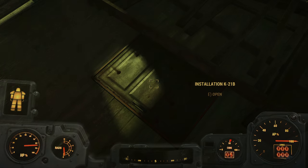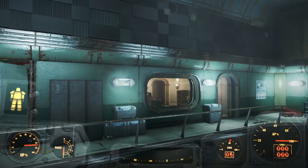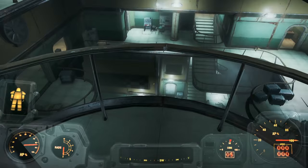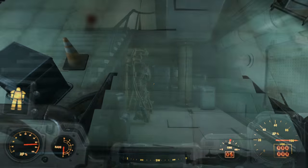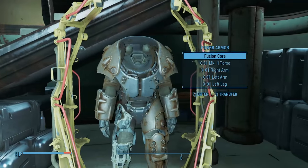Go down the hatch and head down to the bottom floor. Since this shack's already cleared and I already have power armor, let's take a shortcut. There we go. You'll see the power armor on the far right side of the room.